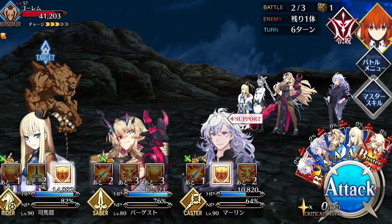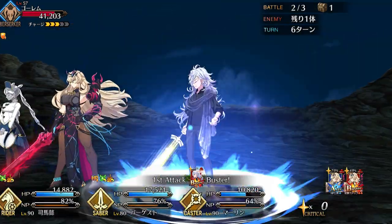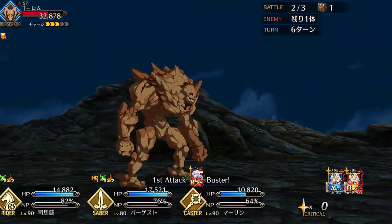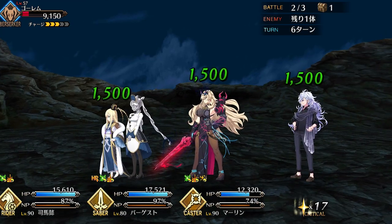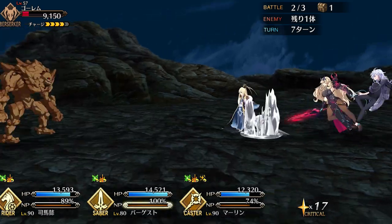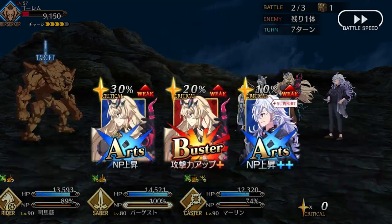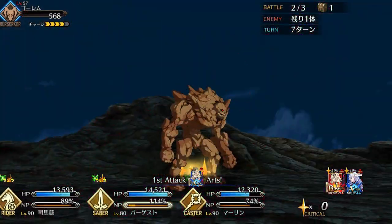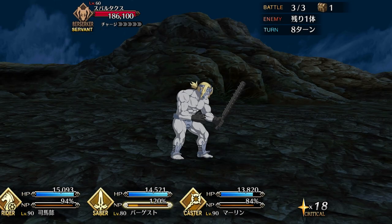Naturally, this means that Gawain is built for buster stall teams — a niche that we haven't really seen much of recently. Rather than bursting down enemies with crits or looping her Noble Phantasm, Gawain is built for the long-run, grindy kind of battles. She can stall out and weaken enemies by consistently removing their buffs, and her healing and defensive buffs let her soak up damage in a way that most glass cannon DPS servants just couldn't dream of. Her permanent buster buff from her Noble Phantasm and the high uptime on her other buffs also makes her damage fairly consistent, so there isn't much of a drop-off like you'd see from buster crit servants when the battle drags on too long.